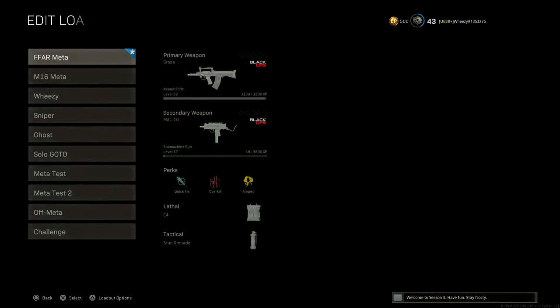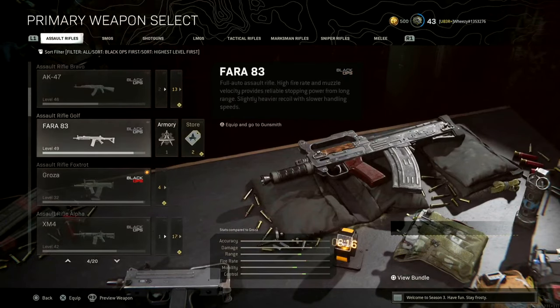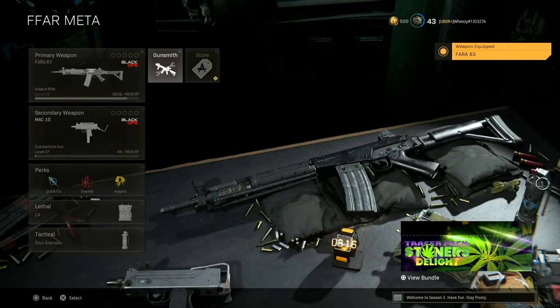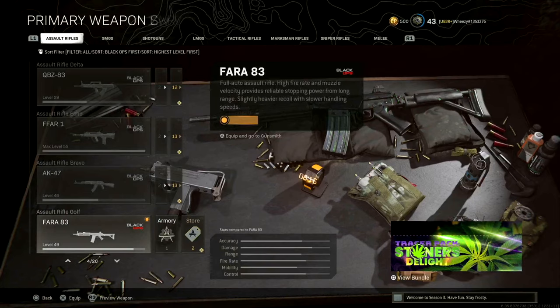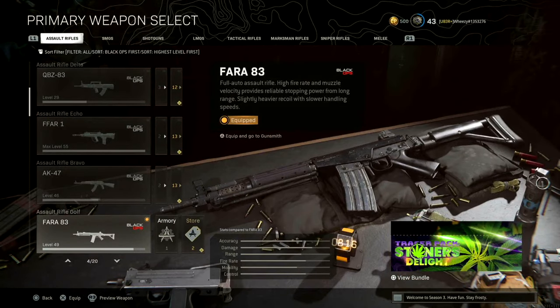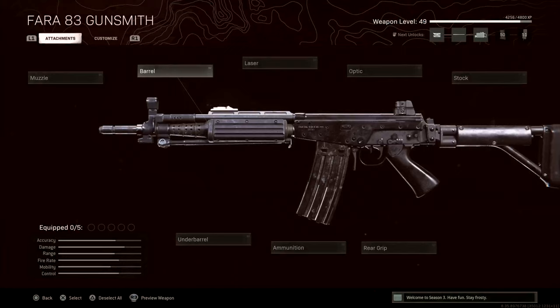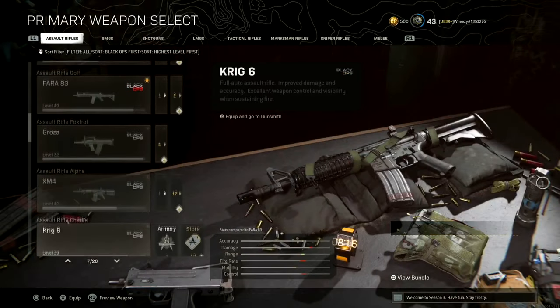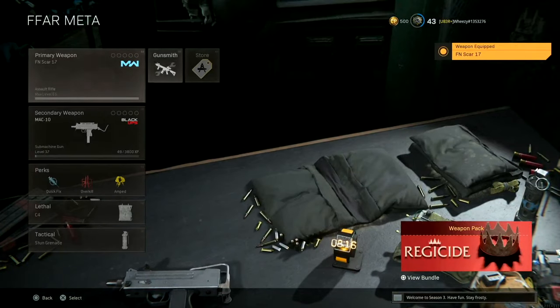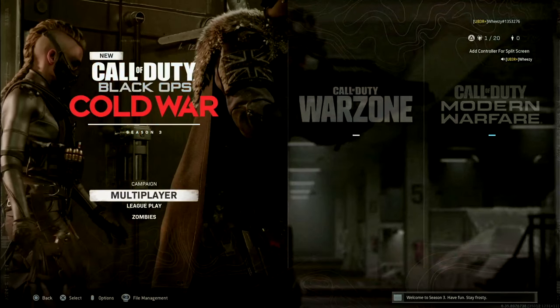If we go over to loadouts in Warzone, as you can see — I haven't played this. For the Black Ops weapons, we'll go back to the Pharah. You can see in here under the armory, all I've got is the blueprint that I got. My custom blueprints do not carry over here. There's no option to save a custom loadout like you would see in Cold War. When you go and choose a Modern Warfare weapon, you see it has save a custom mod slots. For whatever reason, that has not been added to Warzone yet.